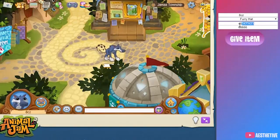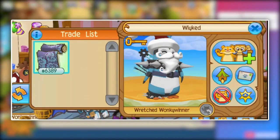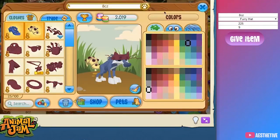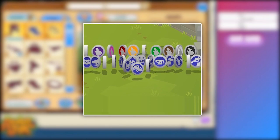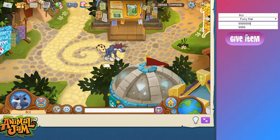Unreleased — this is a category of items, animals, and other assets that haven't been officially released into the game but are known to exist due to hacking, glitches, or plans from AJHQ to add them. In this video I'll go over 7 of the most valuable unreleased items from Animal Jam.